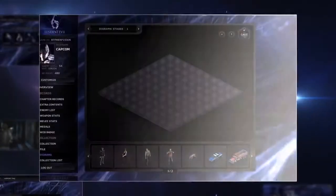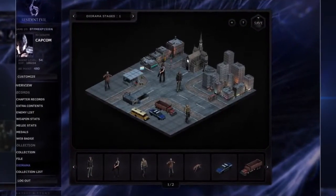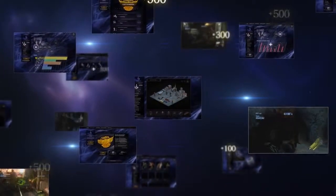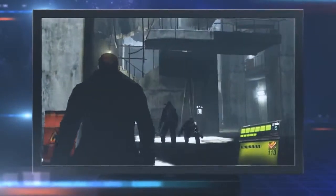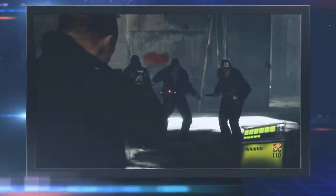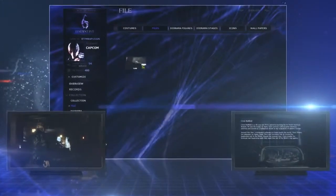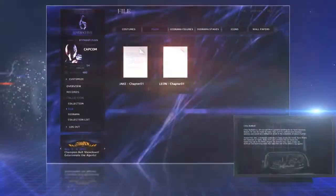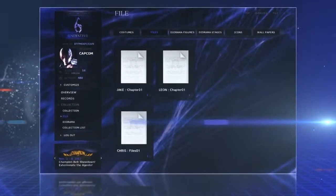You can also use RE points to unlock ResidentEvil.net figures to create your own unique collection. The more you play Resident Evil 6, the more RE points you will receive. The content available through ResidentEvil.net expands as you progress through the game. You can check out a story synopsis covering what you have already played through, and also read through the Resident Evil files you've received during the game, letting you focus on the action without fear of missing any story details.